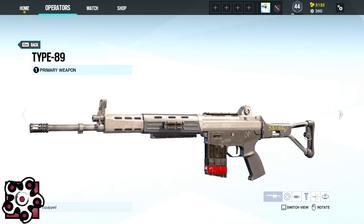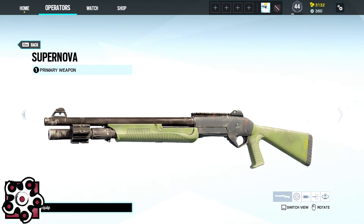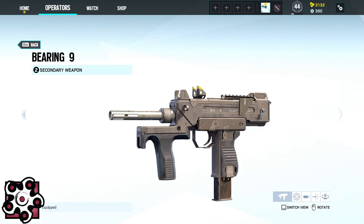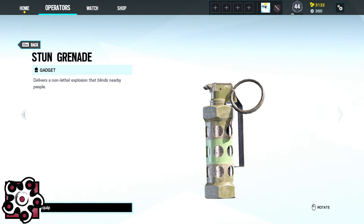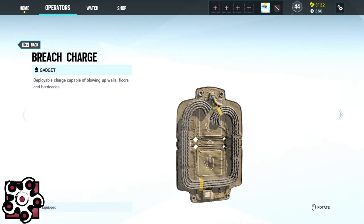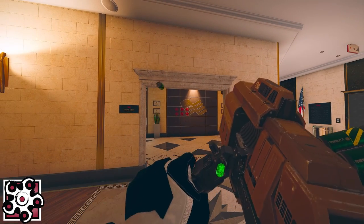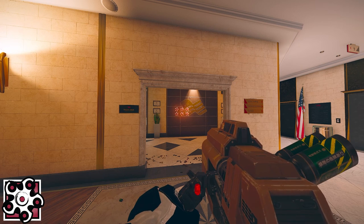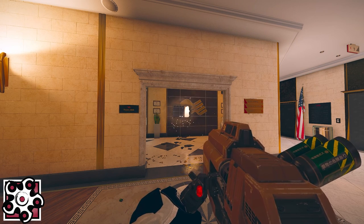Hibana's primary is either the Type-89 or the Supernova and for a secondary you can choose between the P-229 and the B-Ring-9. Her gadgets are either three stun grenades or three breach charges. And Hibana's device X-Kairos is a 40mm grenade launcher that fires explosive pellets that can be detonated from a distance.